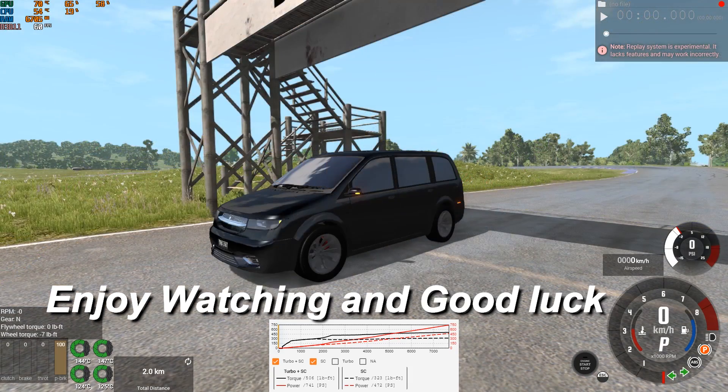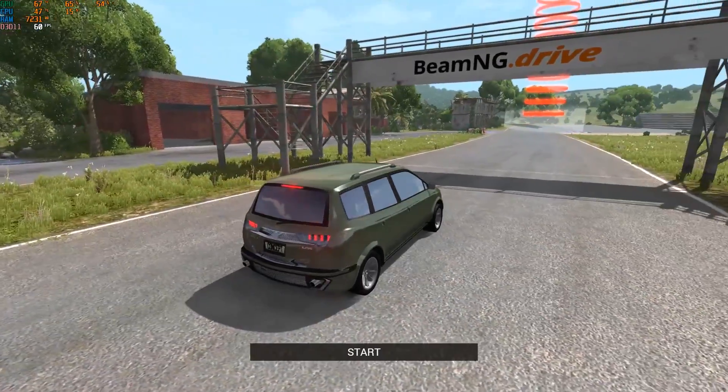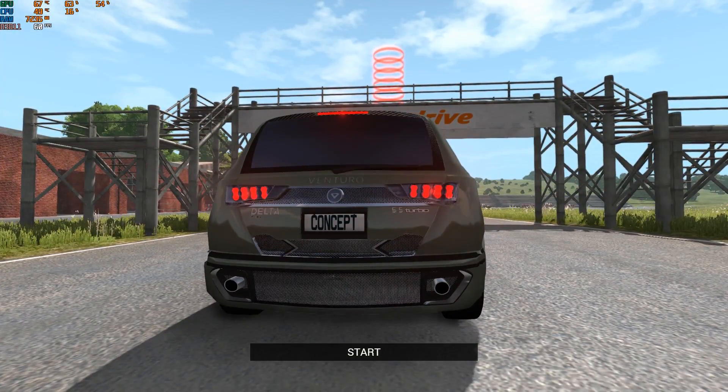The first car we'll be testing is called the Venturo Delta. This car scored the highest total category points ever in this challenge — 443.2 total category points — from its 5.5 liter twin turbo V8 engine making 351 horsepower, 0 to 100 in 4.9 seconds. It has front wheel drive and does 43.5 miles per gallon. From the rear, this thing looks absolutely amazing.